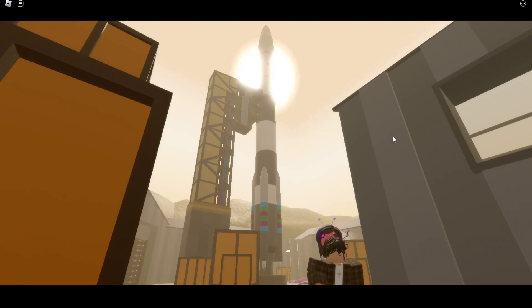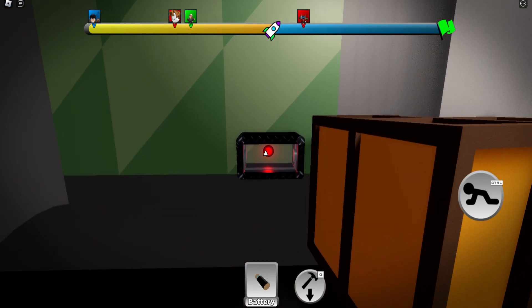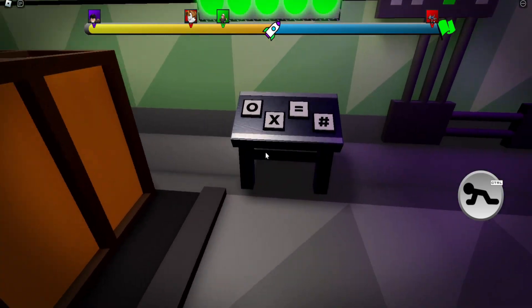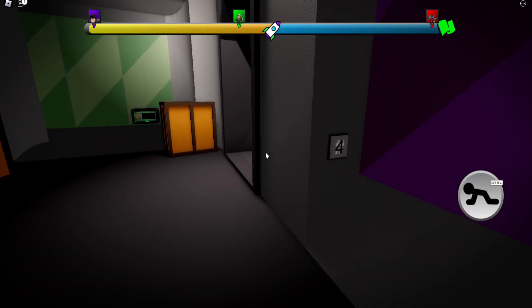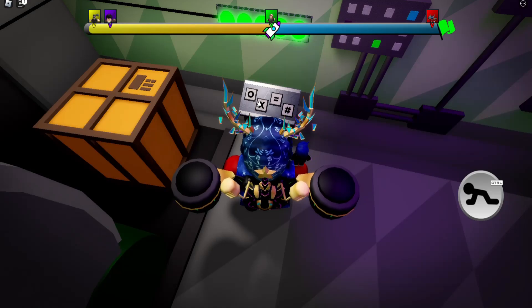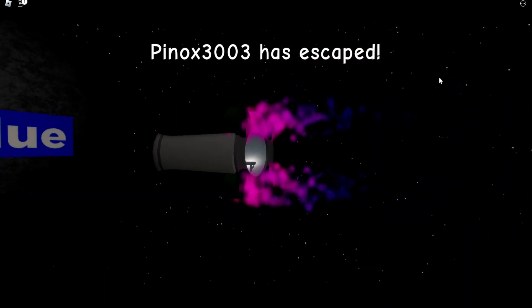But it's not over yet — now you gotta escape the rocket using an escape pod. Find 2 batteries on the floor and put them in the battery box. Then use the screwdriver to correctly attach 3 pipes, which will give you access to a symbol pad. The code for the symbols are hidden in the ship. I couldn't find the last one, but that doesn't matter — you can guess the last one. Enter the code of the symbols and just like that you will get in an escape pod and beat the map, as well as getting the badge.